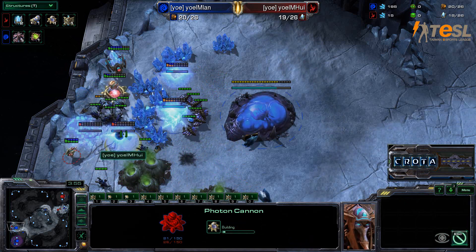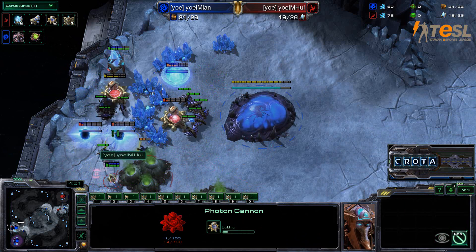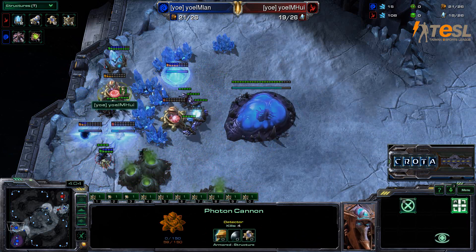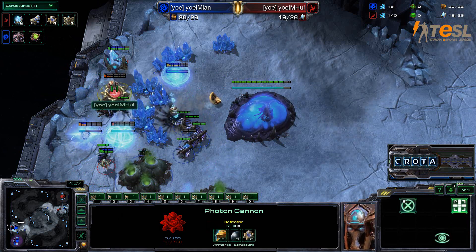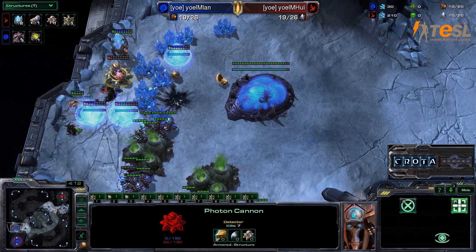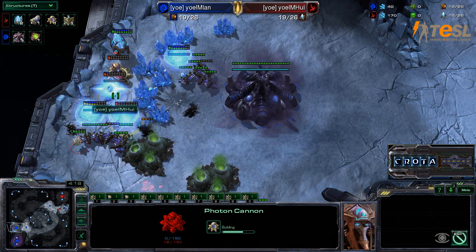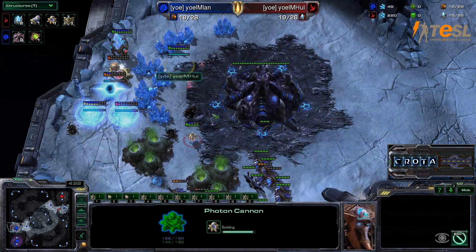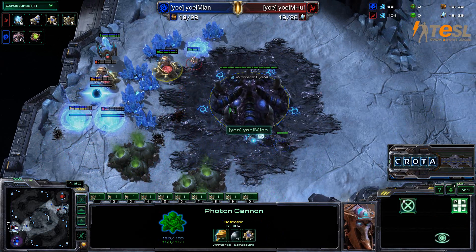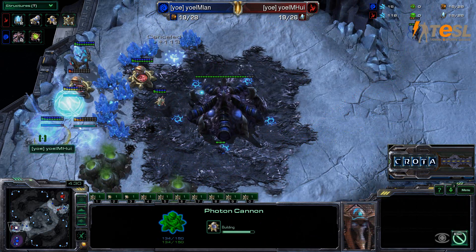There is another Photon Cannon warping right behind it. No more Zerglings will be able to get in there, and that is a critical, critical play, as this one Photon Cannon is now extra protected. Zerglings trying to make their way in — drones and Zerglings are going to get taken down. There is the pylon here. The hatchery was not canceled, and Huy has effectively warped in enough cannons to take the victory.